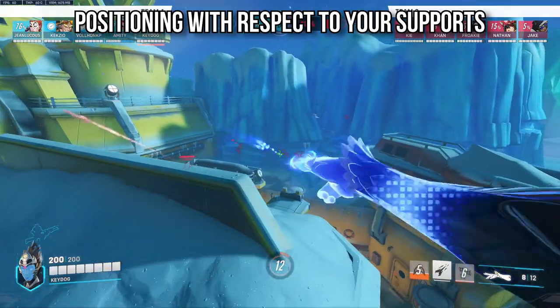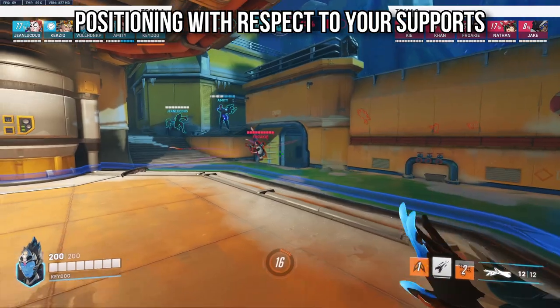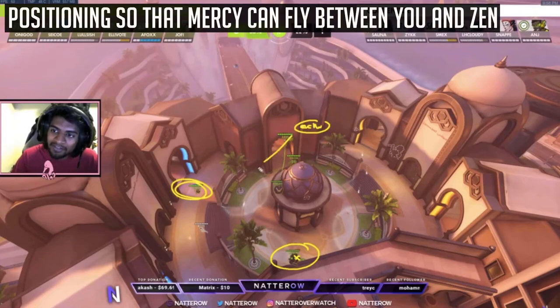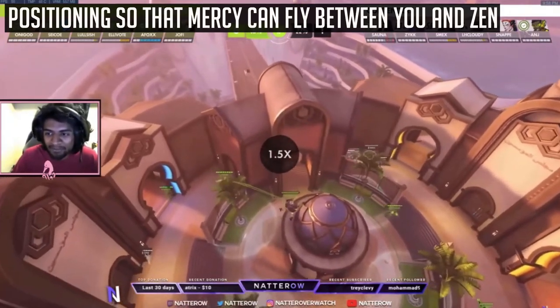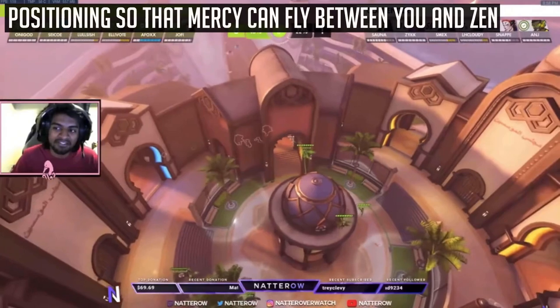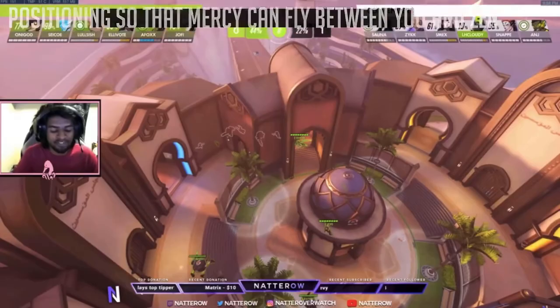There's also specific positioning when running Mercy with an immobile support like Ana or Zen — you want to position so your Mercy can help both you and that other support. If Echo is too far away, the Mercy can't also peel for the Zen. Echo's positioning needs to be relative to non-mobile supports so Mercy can peel when needed.